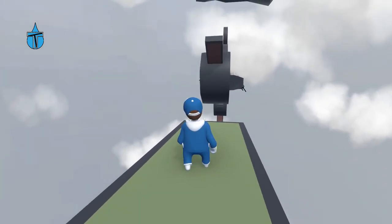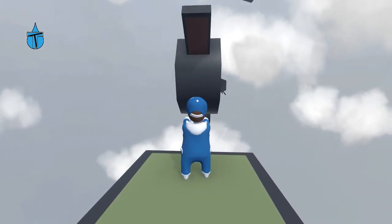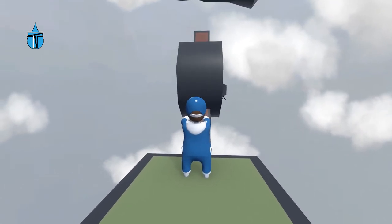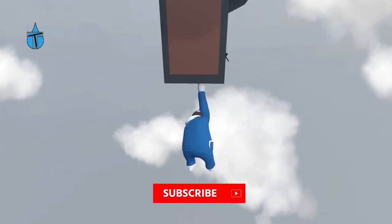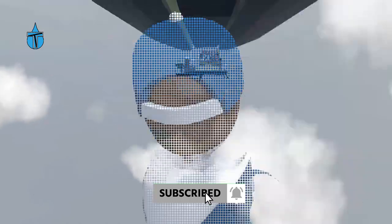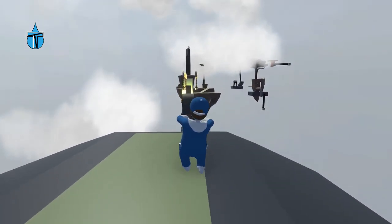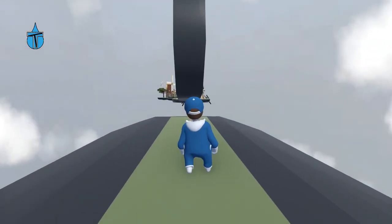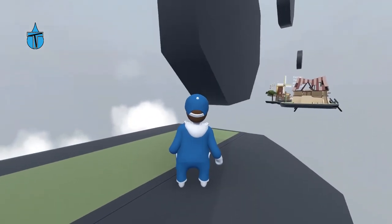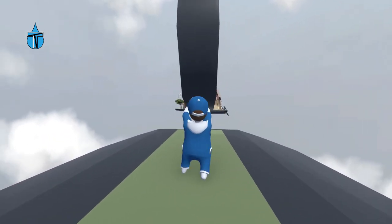We've got some spinny things coming up and I'm guessing I have to grab onto them — that is like the whole point of the game. We've got that one — that is really strange to look at. One-handed, one-handed! That's another checkpoint. They go all that time without a checkpoint over there and then put two really close together. That does not look fun — onto there, onto there, onto there.